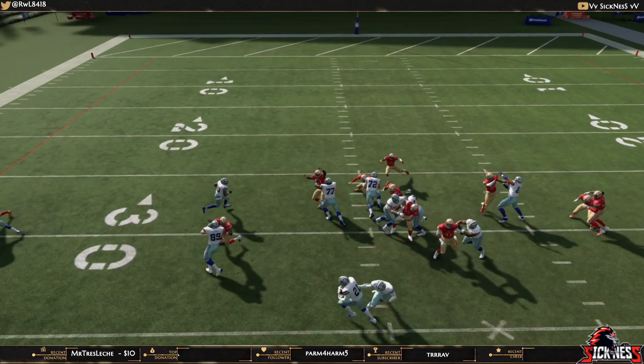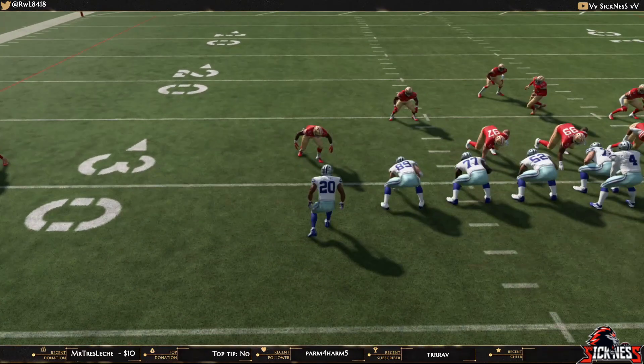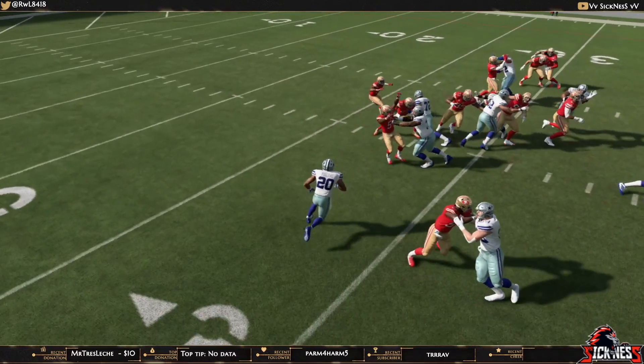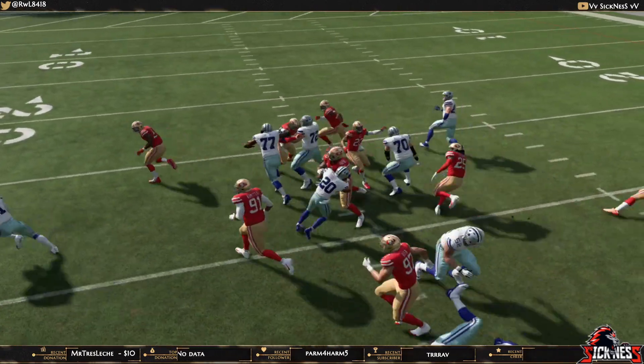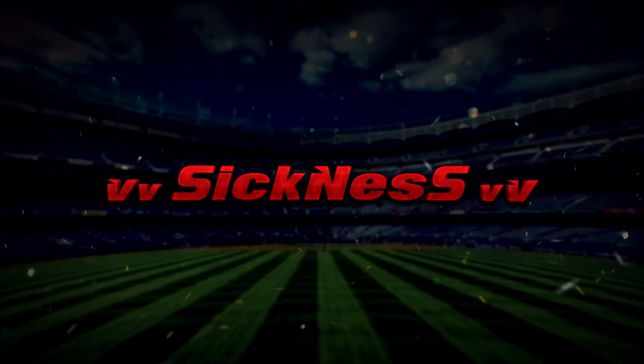Then you have the fullback who motioned out acting as a lead blocker at an upward inward angle, picking up any user that is trying to make a play on the ball carrier. In total, these six motions and quick hikes allow you to run the true Oakland Tour — hope you guys enjoy.